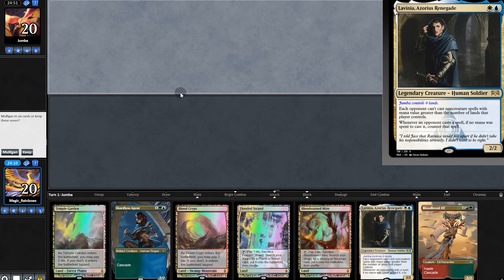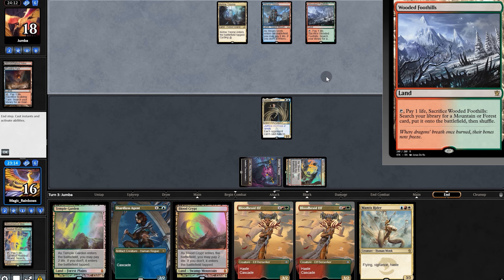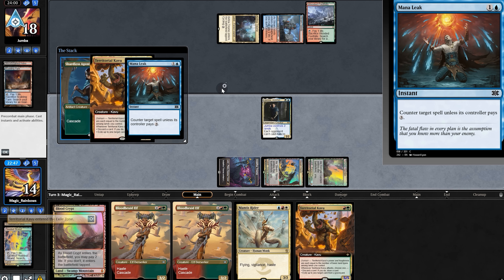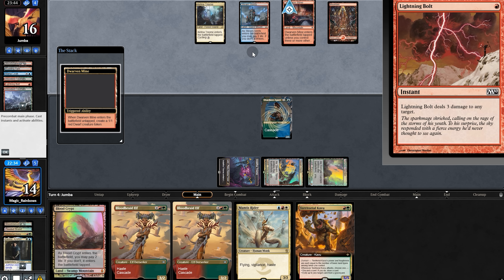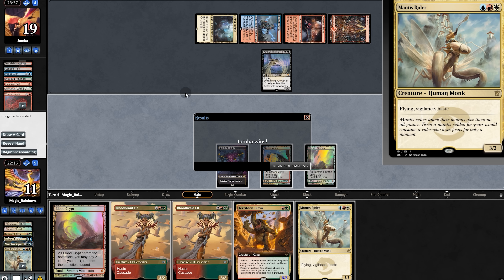On to the next match. Opening hand has an okay curve, we're gonna keep. Another Bloodbred for us and now it's Labia time. The opponent passes — this is definitely a Creativity deck but no Leyland Binding for them. Play Startlist, finding Kavu. Mana Leak? Bolt. Do they have a combo here? They do — so we're going to game 2.